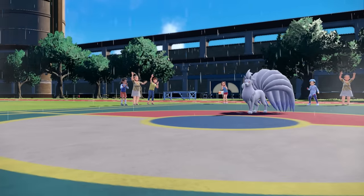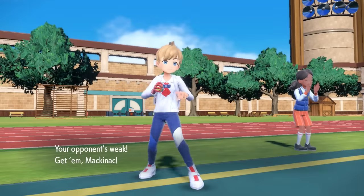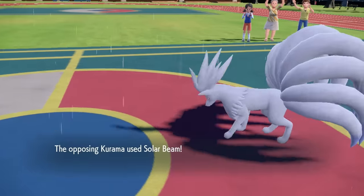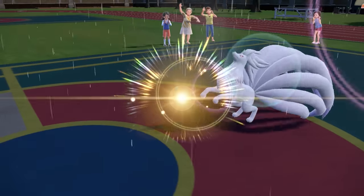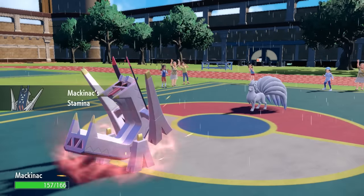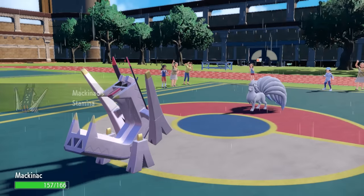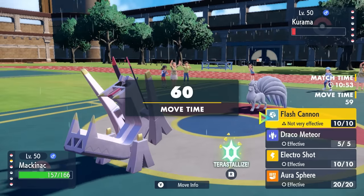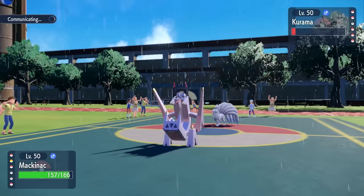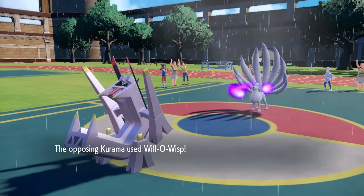Arceladon comes in looking pretty damn badass — hey, did anybody order a bridge? They go for the Solar Beam, and it's actually hilarious to see Solar Beam fire in the rain. It doesn't do much, but it also gives us a nice Stamina boost — plus one Defense. Arceladon's out here ready to work.